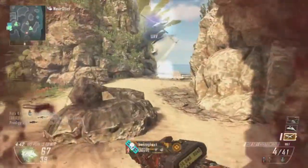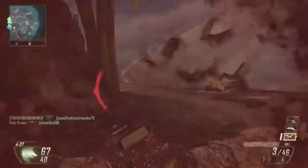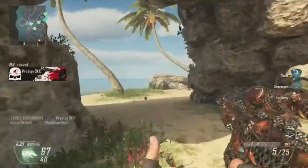The best map for that is obviously Carrier on the back platform — you just kind of go up and down. That's one technique you can use especially with sniping that'll give you a huge advantage over the enemy.